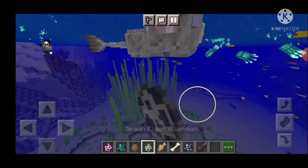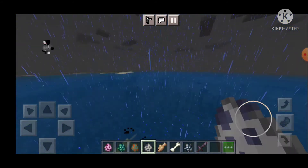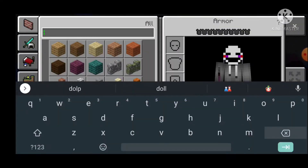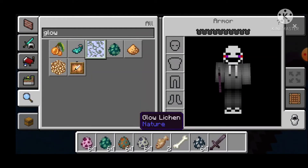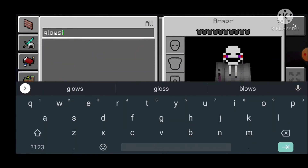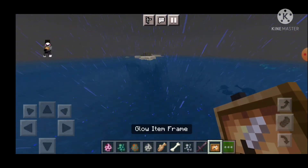Let's find a bunch of these guys. While they're all battling, I'm gonna go check the glow stuff. Okay, so we have glow berries, glow ink sac, glow lichen — let's place glow stone. And glow item frame — they glow in the dark.